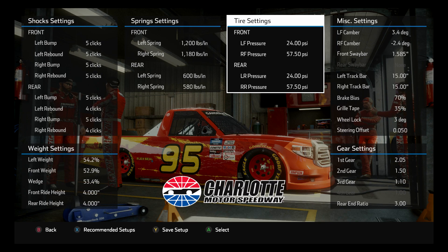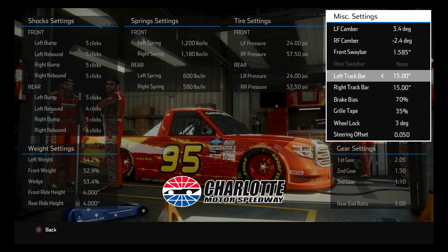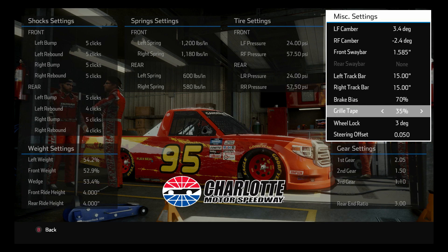Being way up on the tires really helps your straightaway speed, so I'm up way more than the default settings. I'm running maxed out track bars — that seems to help with overall speed. The higher you go on track bars the looser you are, but I run them maxed out on just about all my newer setups. I used to run really high grill tape but I don't anymore. High grill tape made the car tighter but it was a handful when running right behind somebody in the draft because taking the air off the nose made it really loose.